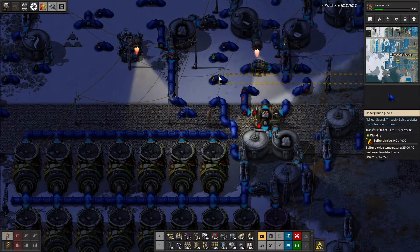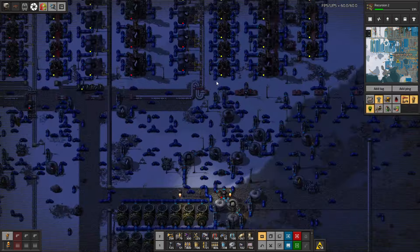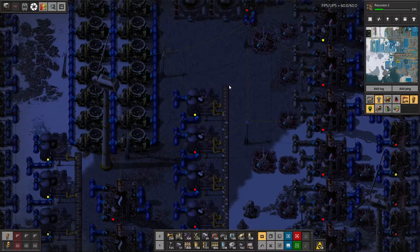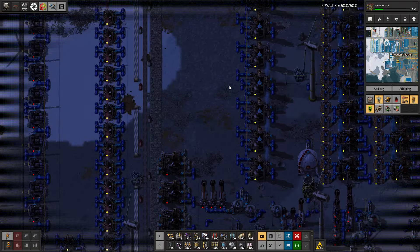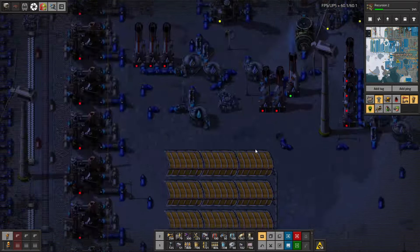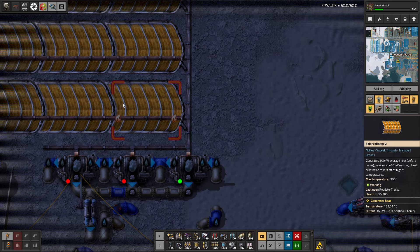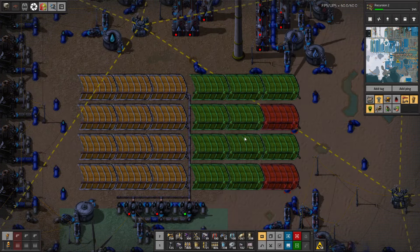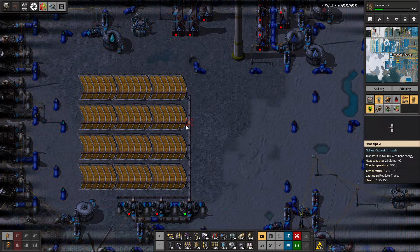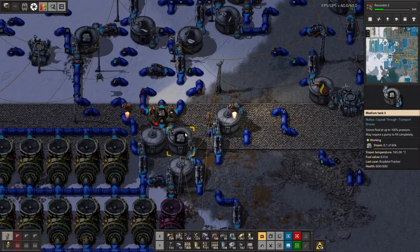What we really want is a one-way valve, because we want to be able to bring in some of the steam from the other direction. This was our steam production — low temperature. We probably are going to need to improve this a fair bit, because steam is definitely something that we need more of.